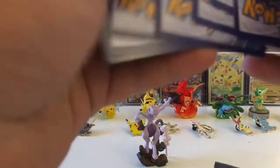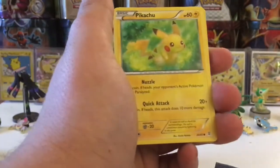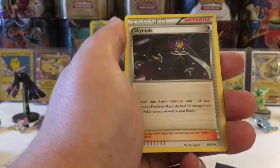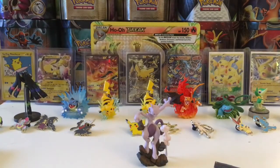Next up we have a Pikachu pack — very cool. Pikachu is our favorite and usually brings us some luck. We have a Metal Energy, a Pikachu, a Clefairy, a Meowth, a Gulpin, a Golbat, an Olympia, a Reverse Pokemon Fan Club, and a Gardevoir EX Full Art. There we go — we got an EX and a Gengar Holo again, guys. We did pull that a couple days ago out of our Pikachu box. Just give me a second to sleeve them up.